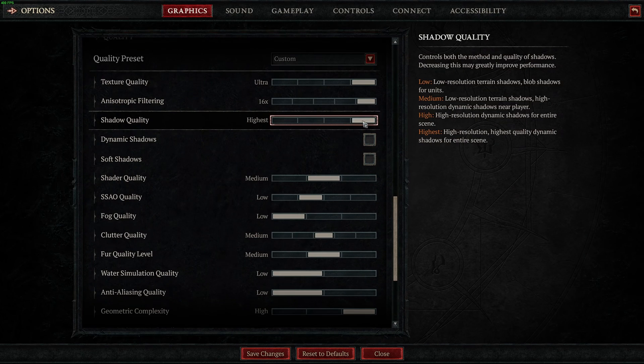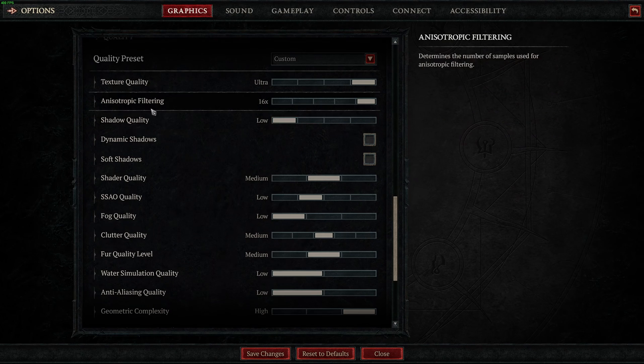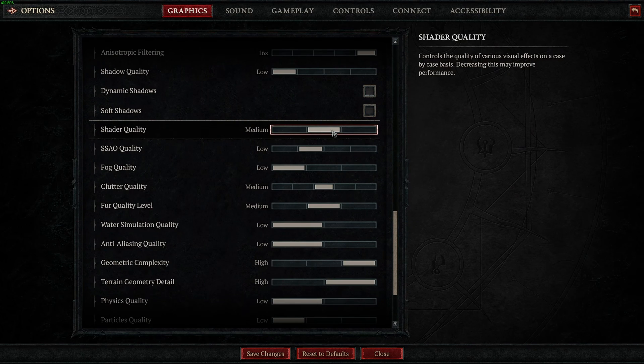For shadow quality, this one is pretty huge. Comparing ultra to low, you can expect a nice 15% boost, so a lot of FPS. Uncheck dynamic shadows and soft shadows — another 6% FPS boost there. For shadow quality, I recommend going with medium; it's a good balance between high and low. At medium you will have an improvement of 4% in your FPS, but at high it will tank your performance. So I don't recommend using high.